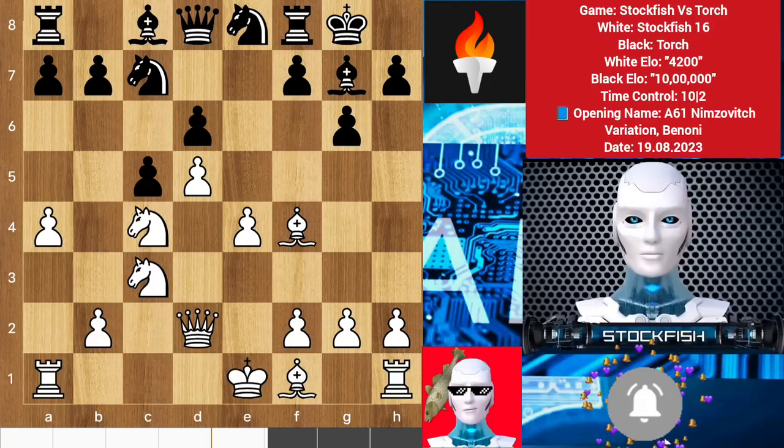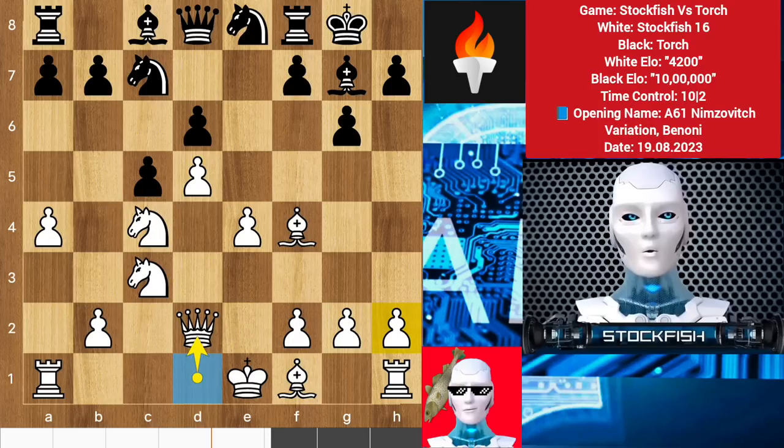After castling we have bishop f4 to pressure the pawn. Knight e8, queen d2 — making a queen-bishop battery to play bishop h6, then push your h pawn to break the file and attack on the h pawn.